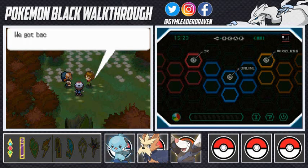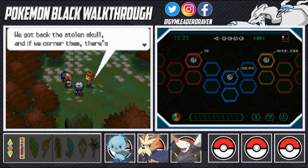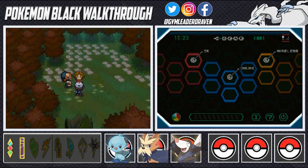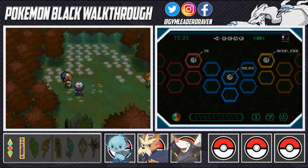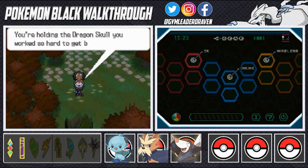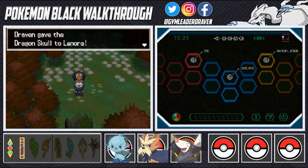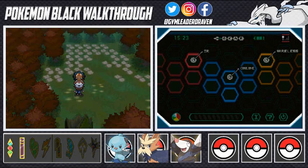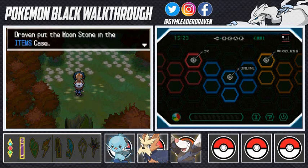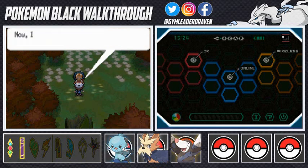Berg says he'll head back to Lenora and invites us to challenge the Castelia City gym up north. Lenora thanks us for retrieving the Dragon Skull and gives us a Moonstone as a token of gratitude. Some Pokemon evolve when you use a Moonstone on them. She takes the Dragon Skull back to the museum and says her goodbyes.